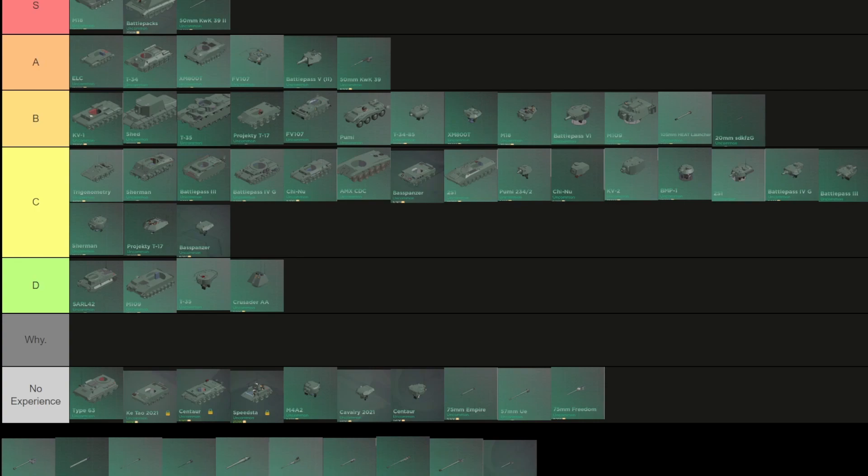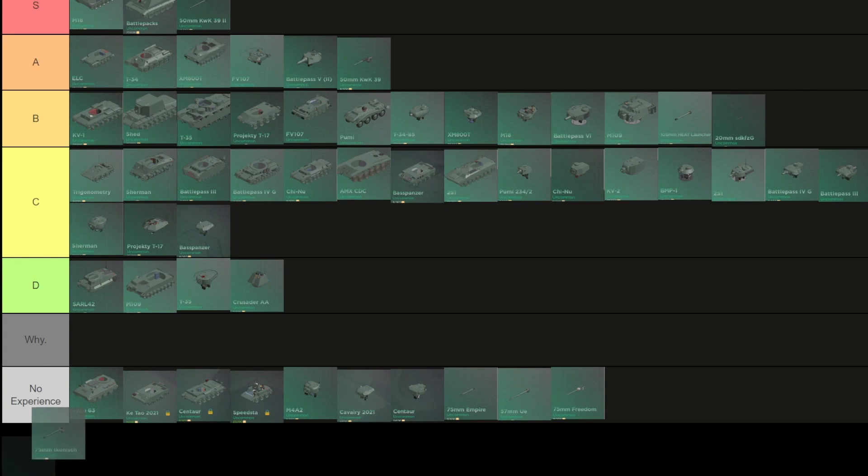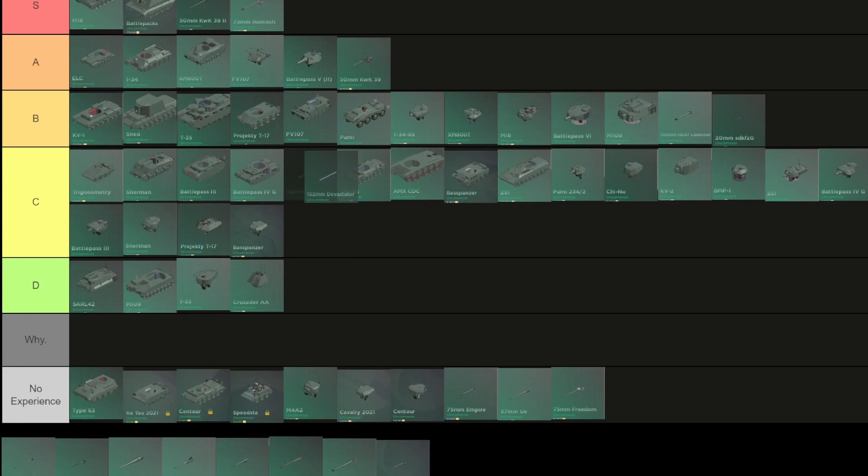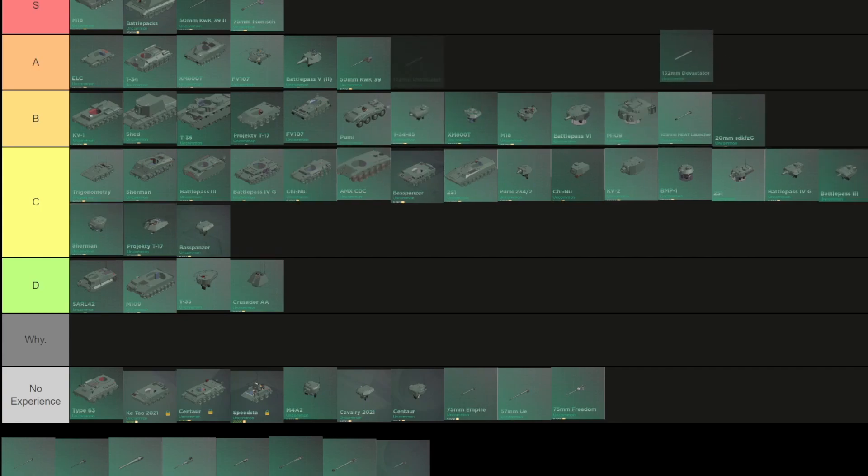KWK2 50mm: it's just a very good KWK 39 — great, really OP when paired with the battle pack since no one can penetrate it — B. Ikonish 75: S. 105 DEF 152 Devastator: A — it can overpressure quite a lot of things but the reload is the only thing preventing it from being an S.